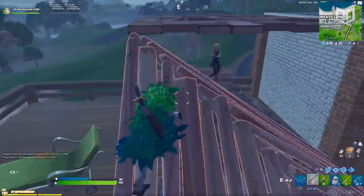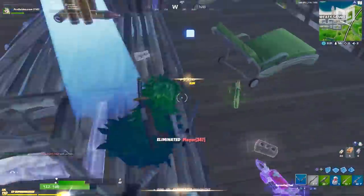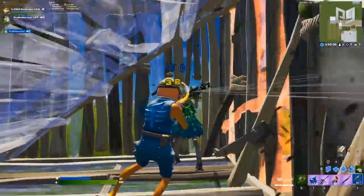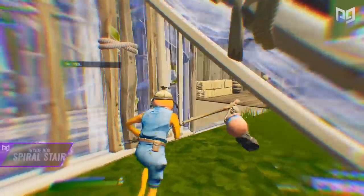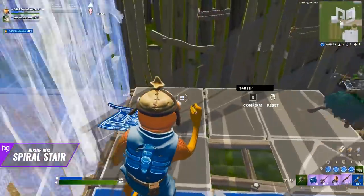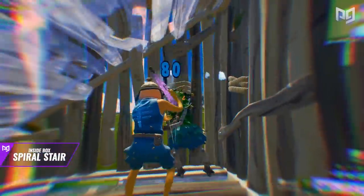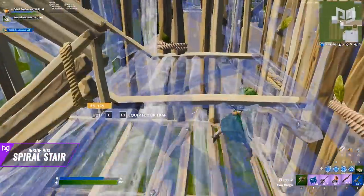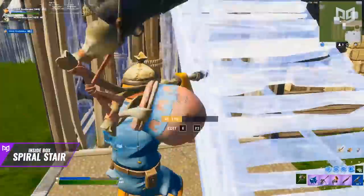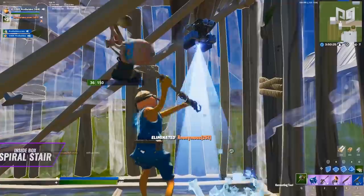This next technique became extremely popular among the competitive community a few months ago. It consists of phasing down onto your opponent while you're inside their box, ending up behind them, and then getting some easy shots. To start, you have to be inside your opponent's box with a ramp over them. Edit the ramp into a spiral staircase, starting the edit on one corner and going around the whole box. Then position yourself on the flat part of the spiral staircase — your opponent should be under you. Quickly reset the edit and you'll end up under your staircase and behind your opponent, who most likely has no clue what you're doing or how to counter it.